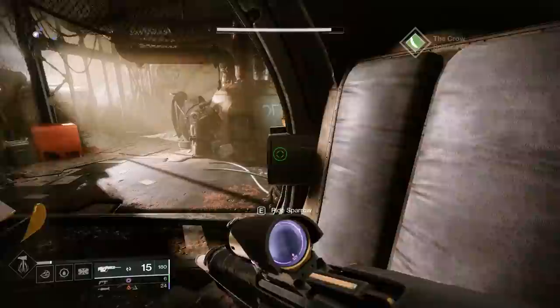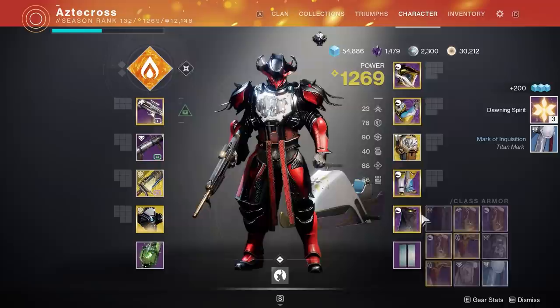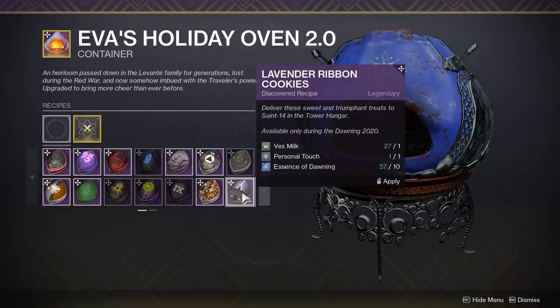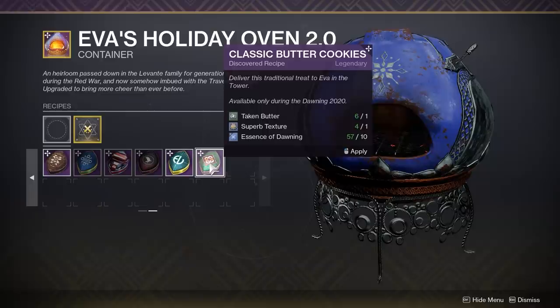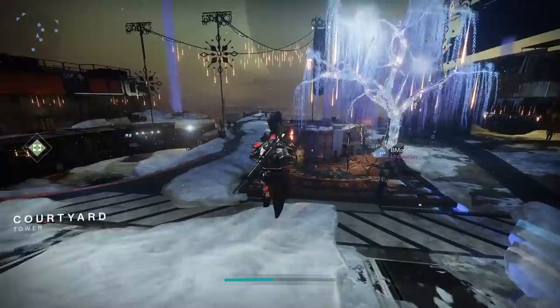As for where to farm for ingredients, go after the specific enemy type you need — Vex for Vex Milk, Cabal for Cabal Oil. The strike playlist might help since you're put into rotation. Enemy ingredients weren't as difficult to get as the rare kill ingredients. Loading into a lost sector of the associated enemy type was usually enough. I found that going after Essence of Dawning while simultaneously getting specific kills for rare ingredients was the best time-saving approach.